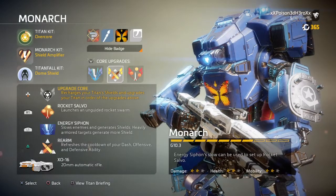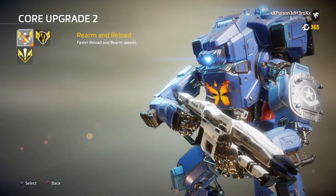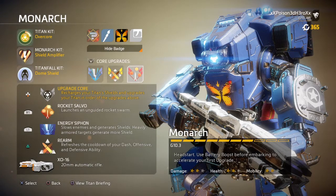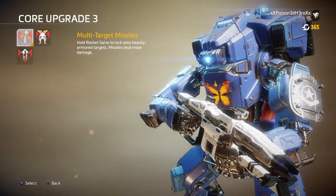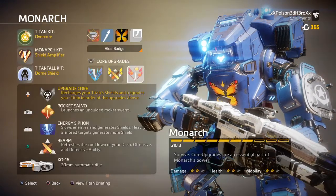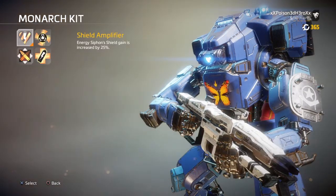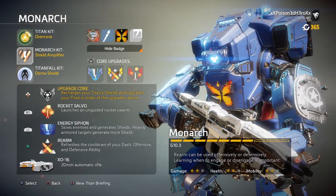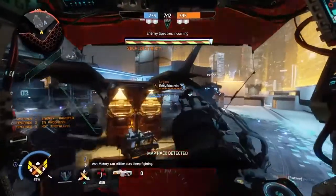Your anti-titan weapon will be the Charge Rifle, to fit the old Titanfall 1 kind of setup that most pilots used to use. Your ordnance will be either the Thermite Grenades or the Arc Grenades, depending on whether you want to use the loadout in PvP or just Attrition. Your boost can be either Thermite Grenades for scouting rooms, or Pilot Sentry to lock down areas. Your Titan will be the Monarch with a support setup consisting of Energy Transfer, Rearm and Reload, and Multi-Target Missile System, with the Titan kit being Overcore for a nice boost to starting Core Energy.